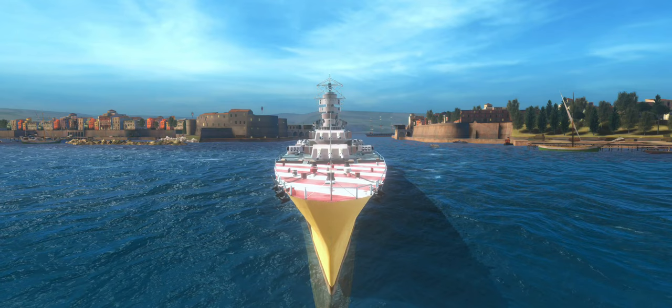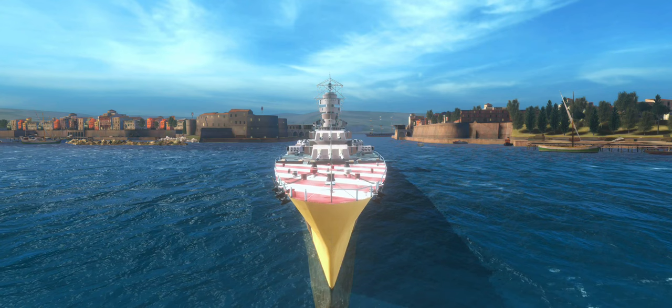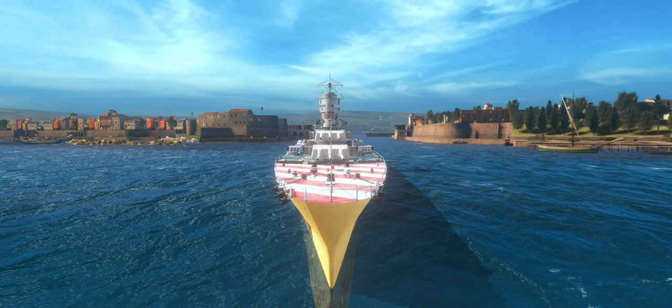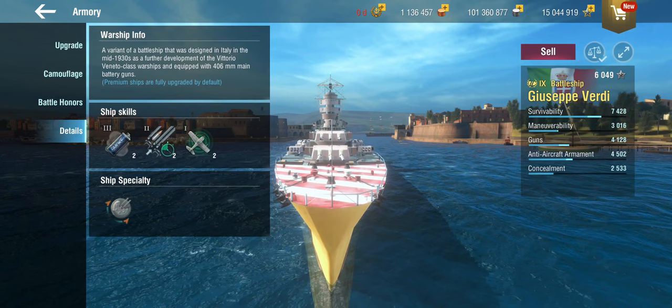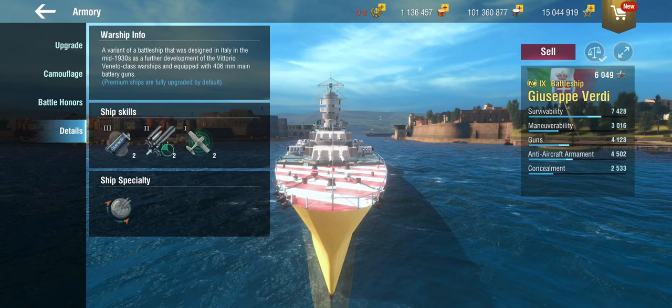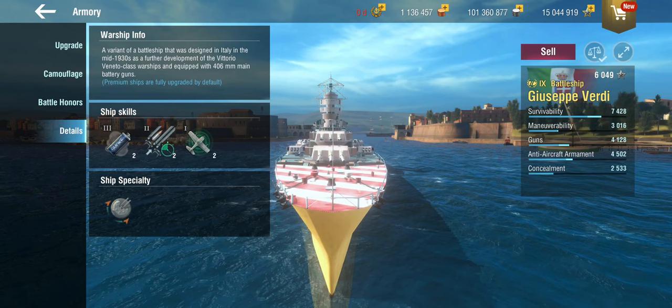Today we are looking at a brand new premium Italian battleship, the Giuseppe Verdi — probably named after the composer. Going by the description, it is a further development of the Littorio class, although some people call it the Vittorio Veneto class. Littorio was supposed to be the first ship, so that's what we'll go with.